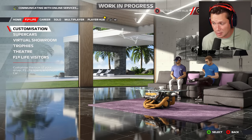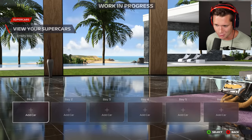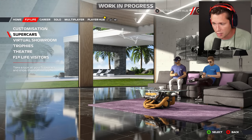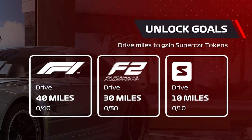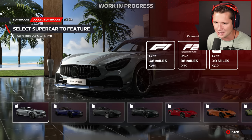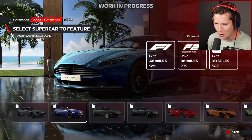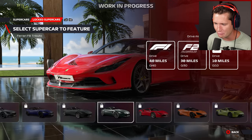That's the customization side — pretty dope so far. Now supercars: you can unlock supercars with miles driven in game. If you drive 40 miles in F1, 30 miles in F2, or 10 miles in Super Formula you earn supercar tokens. 40 miles in F1 is basically a race weekend, so this isn't going to be too hard. Available cars include the AMG GTR Pro, DB11, Roma, Aston Martin Vantage, Ferrari F8 Tributo, McLaren 720S, Artura, and AMG GT Black Series.